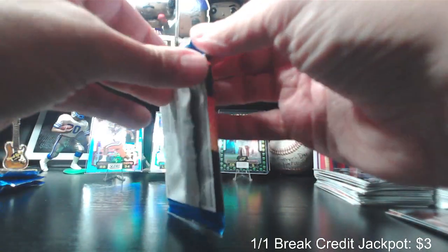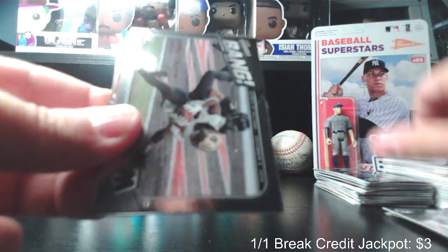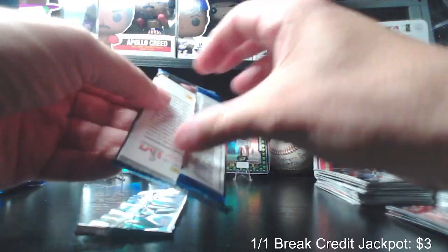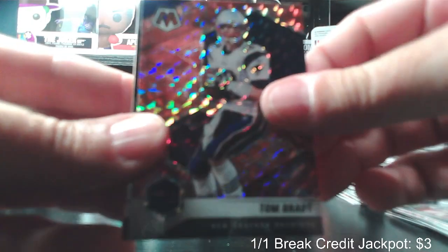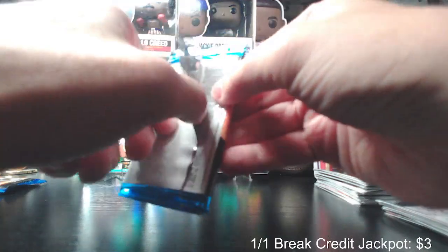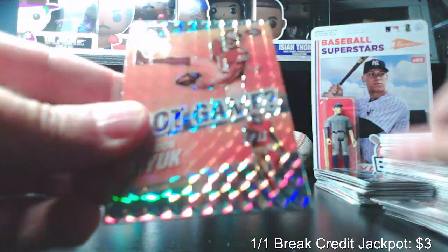Four more packs. Derwin James Jr., Alvin Kamara, Derrick Henry red, Barry Sanders. LaDainian Tomlinson Man of the Year, Kyler Murray Will to Win, Tom Brady red, rookie card of Kellen Mond, and a kid reporter. Two more packs. TJ Watt, Got Game Brandon Aiyuk — those are cool.